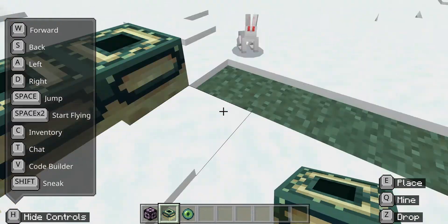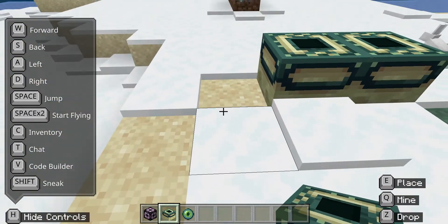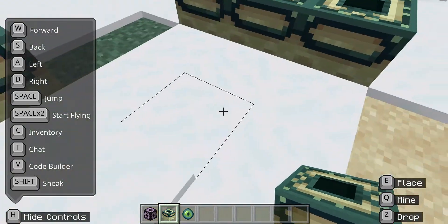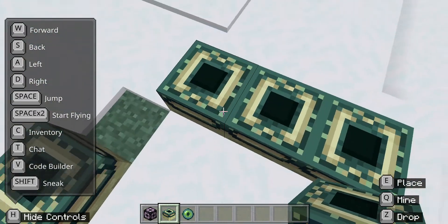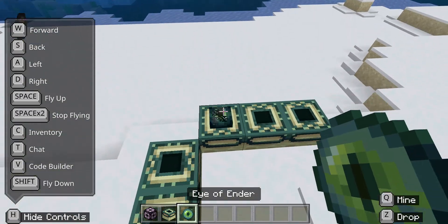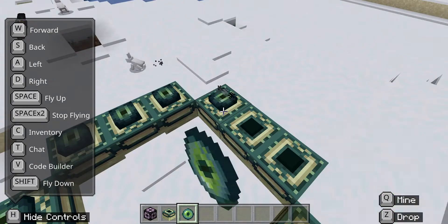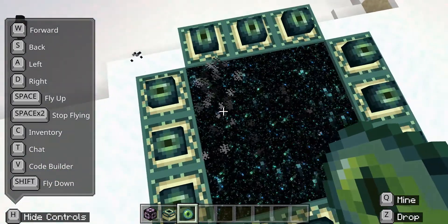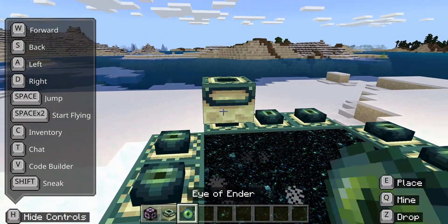I'm going to place it in this type of order so it should work. Now I'm going to go and do the other sides. Now that we've done that, I'm going to put the eye of ender in and it should make a portal once all eyes are filled — yes, like that.